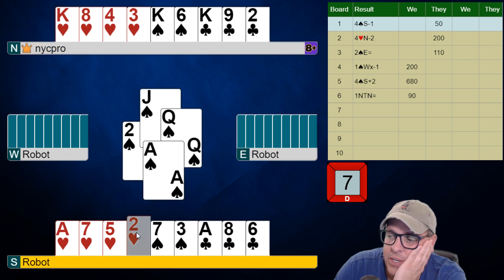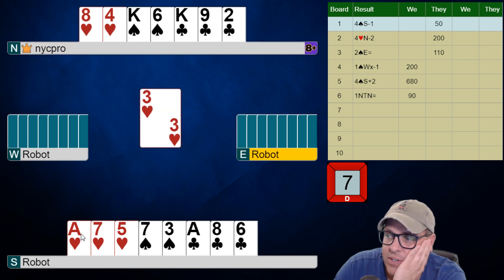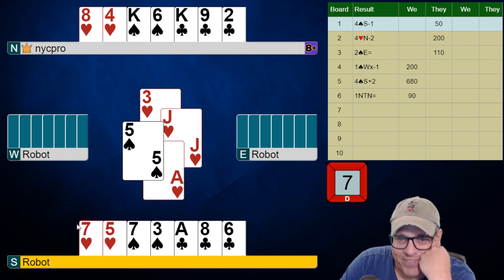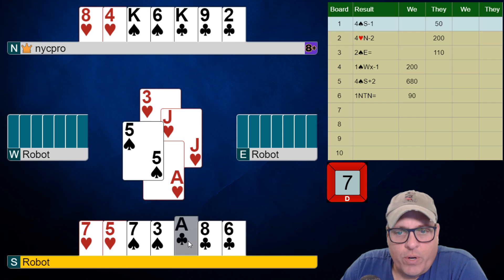There's our ace of spades. We're going to hope that they had three hearts to our left. If they do, we're going to set up a neat play here. Too bad, folks — that didn't work out.